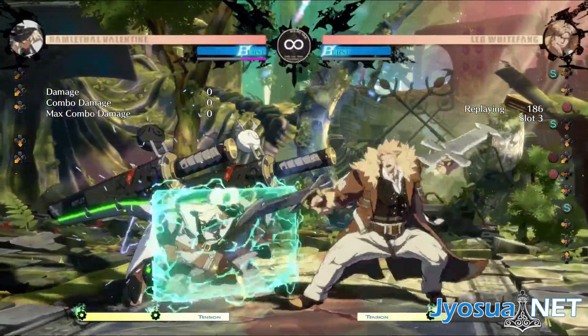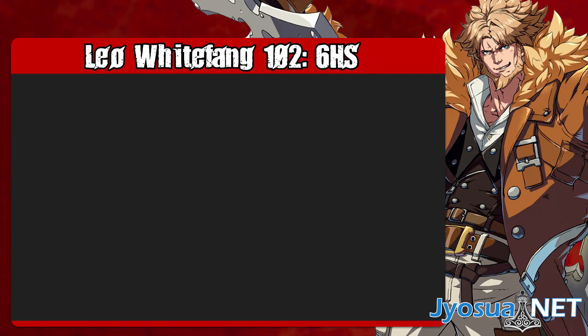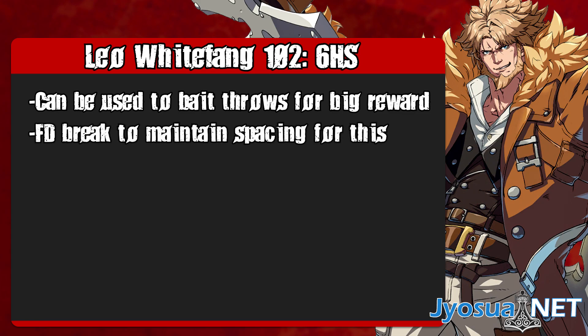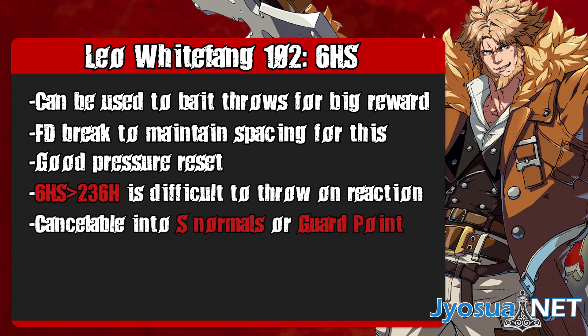Other than that, 6H has the same cancels as 5H and 2H. There's not a whole lot for 6H, but to put it briefly: remember that you can use 6H for big damage throw baits. You can use FD braking to adjust your momentum to space your attacks to help with this. As a block string, 6H brings you closer to your opponent. The gap to throw 236H after a close-range 6H is pretty small, and 6H has the same cancel options as 5H and 2H.